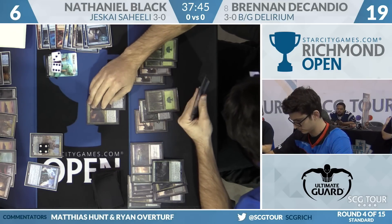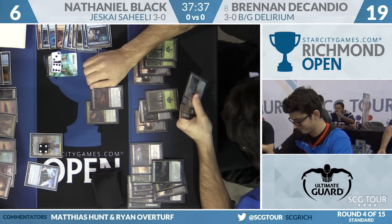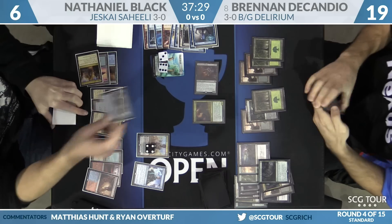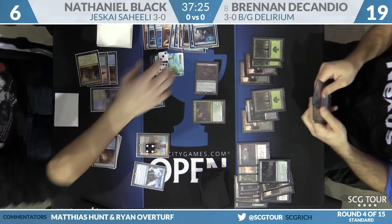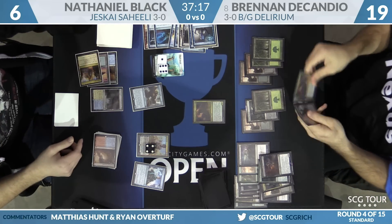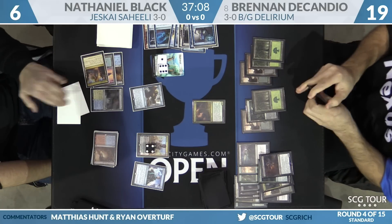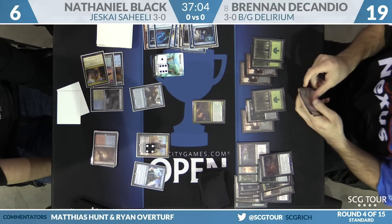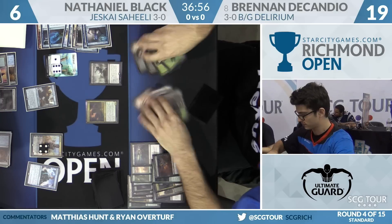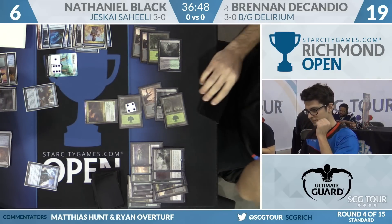A swing with both — if Brennan doesn't pre-combat Ruinous Path, Nathaniel could have a Gearhulk. If Brennan attacks with both, it forces the Gearhulk to be cast then and there, eating up his entire team. Instead, Brennan just swings the Demon — that still forces the Gearhulk, but Brennan gets to keep his Snake. Nathaniel flashes back Harnessed Lightning for free, taking Mind Rack Demon down — a 5/6 Torrential Gearhulk now in play. Brennan awakens Ruinous Path on the Saheeli.